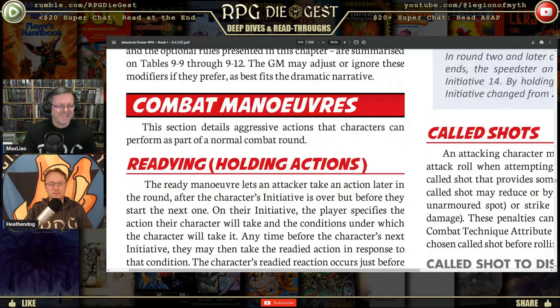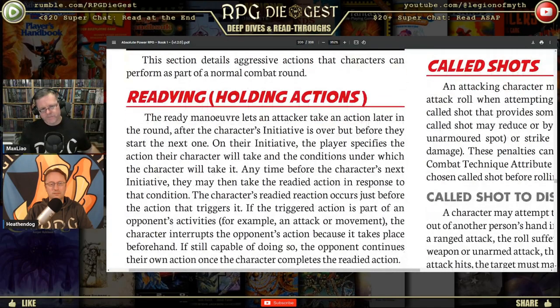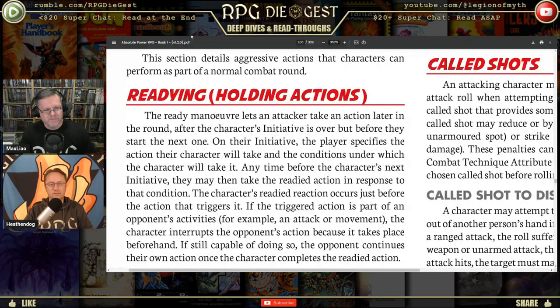Now, combat maneuvers — we talked earlier about potentially readying or holding your action. The ready maneuver lets an attacker take an action later in the round after the character's initiative is over but before the start of the next one. On the character's initiative, the player specifies the action and the conditions under which they'll take it. Anytime before the character's next initiative, they may take the readied action. Easy example: if somebody comes around the corner, I'm shooting. That's essentially an overwatch position.